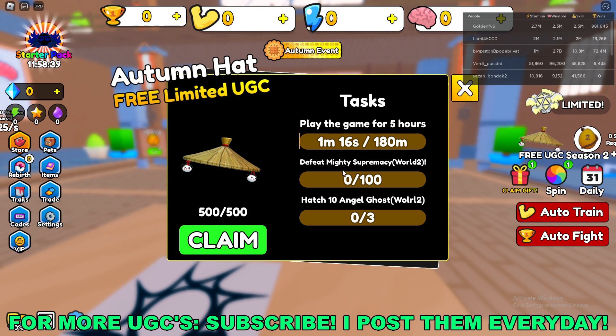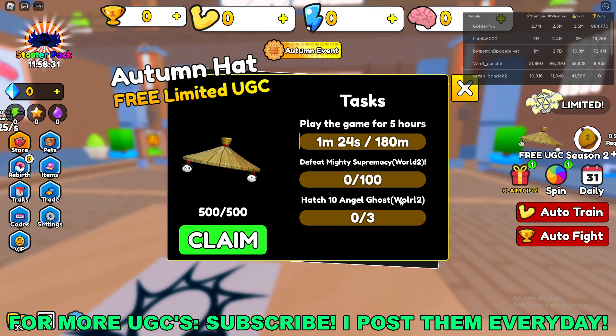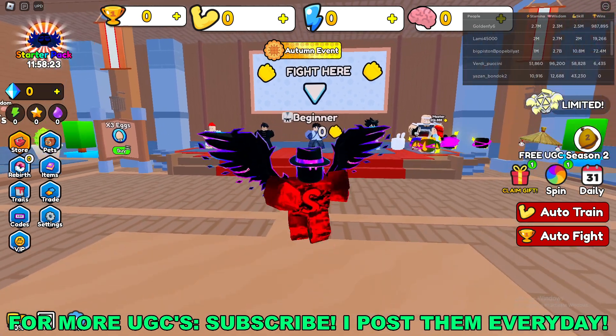Defeat Mighty Supremacy — he's the boss of world 2. And then hatch 10 angel ghosts that come out of the egg; the egg's in world 2 as well. For some reason it says 0 of 3 but it says hatch 10, so I guess you just have to do 3. But yeah, that's what you have to do to get the UGC.